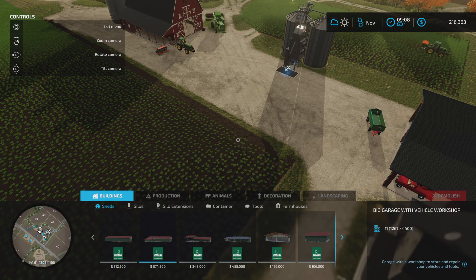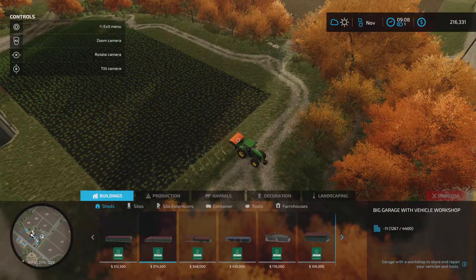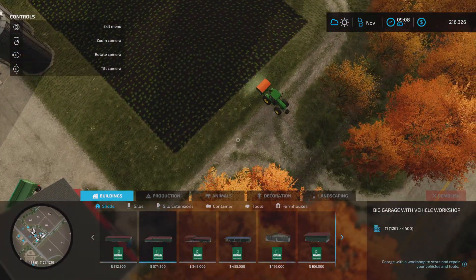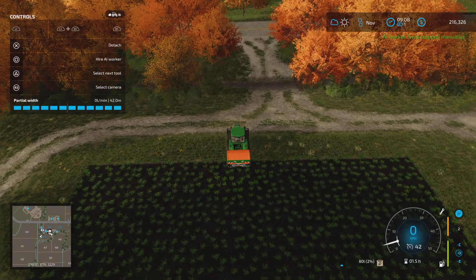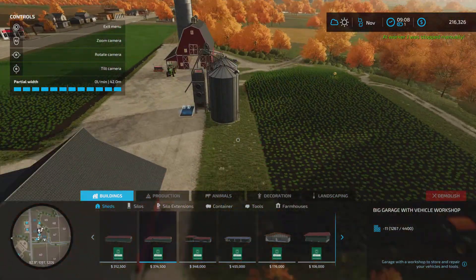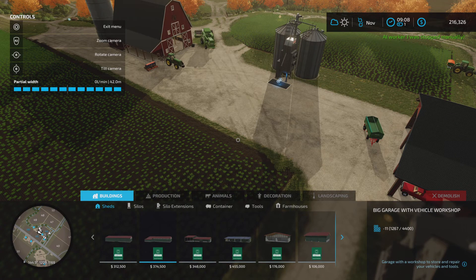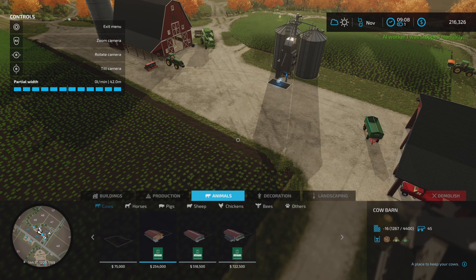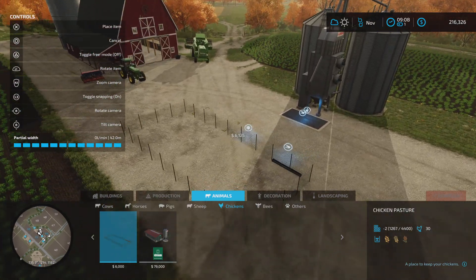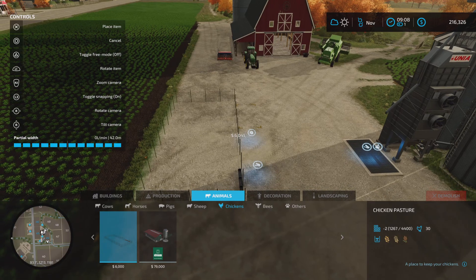To place the chicken coop, go into build mode with L1 and the big touchpad in the middle. Slide over to animals, then come to chickens. You've got two options of chicken pens: the chicken pasture and the chicken coop.